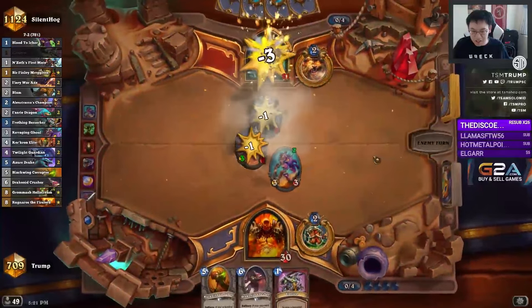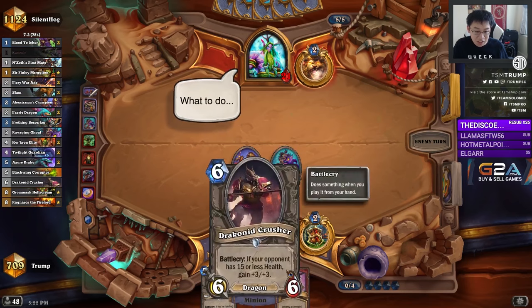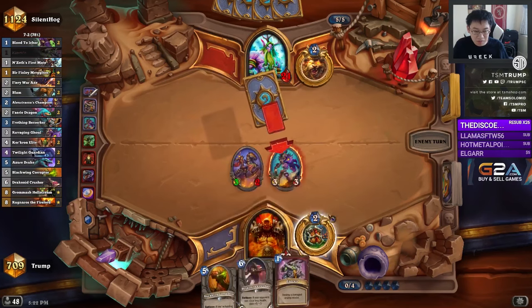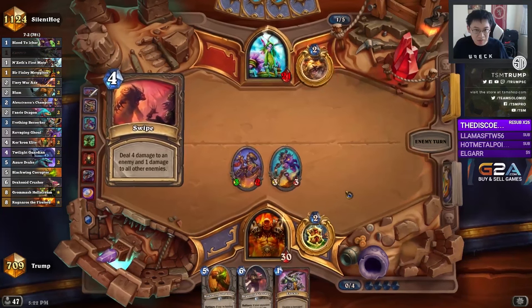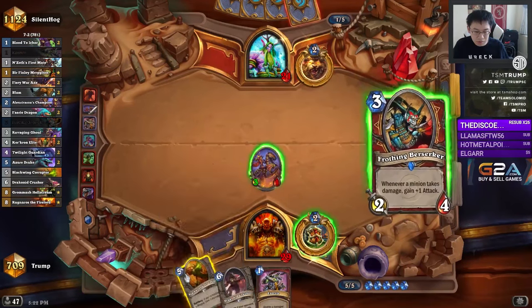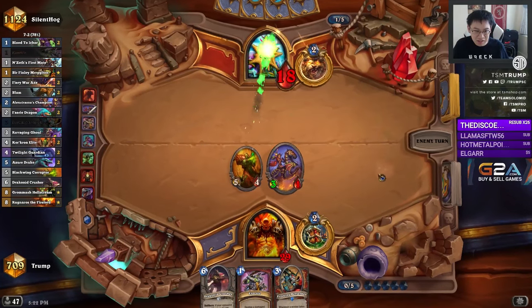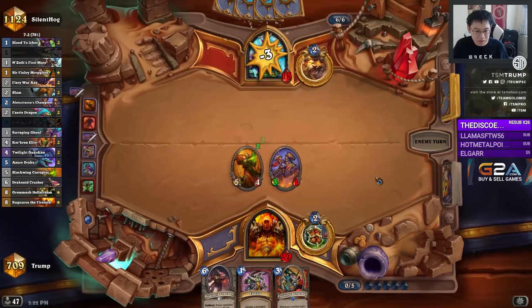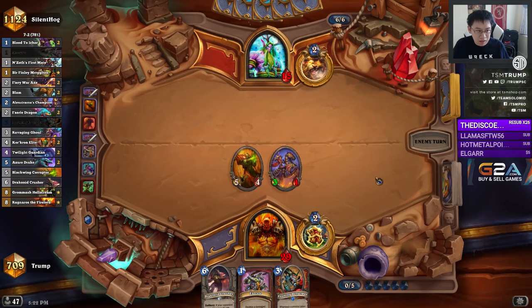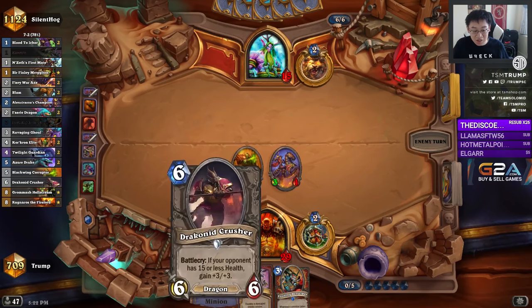Good to know those if-situations. Looks like we're on track to hit Draconid Crusher on 6 for a 9-9. Exactly 15. Druids do not have answers to big guys — usually they run one Mulch, but if they don't have that Mulch, that 6-mana 9-9 is going to crush their face.